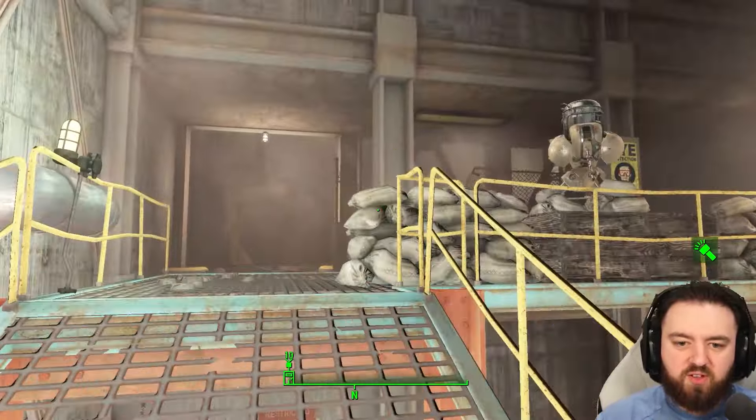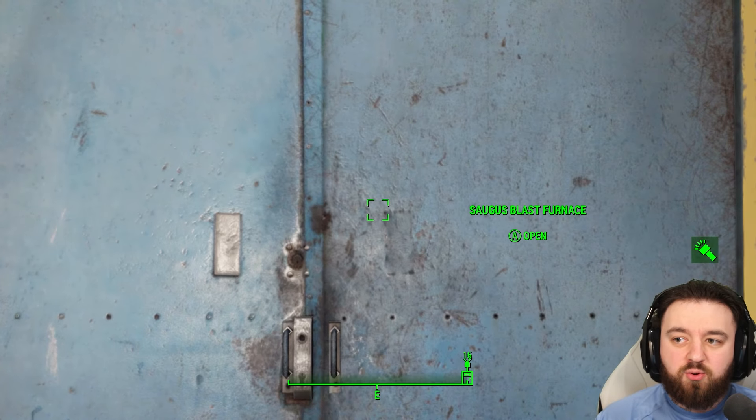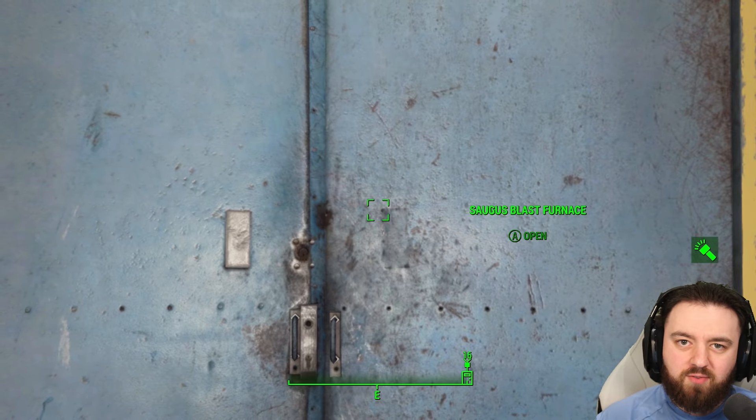You can go up to the roof, or you can go through here. The roof is an expert lock, but you can get the key when you go in here to visit Slag. This is the main room — let's go have a look.